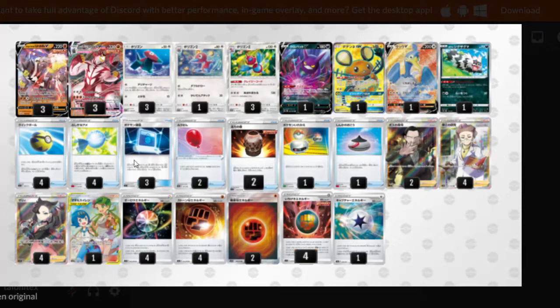Moving on to the supporter line, we play two Boss's Orders to drag one of our opponent's Pokémon off the bench, and four Professor's Research to draw seven cards — though you could reduce it since you don't really want to be discarding too much special energy. We also play four Marnie, which shuffles both players' hands and you draw five while your opponent draws four.